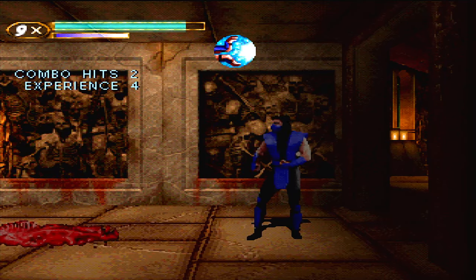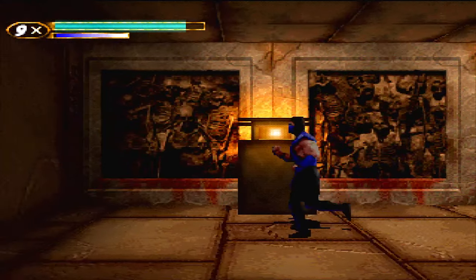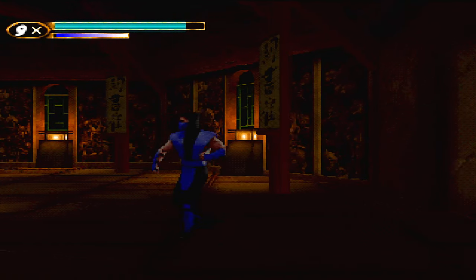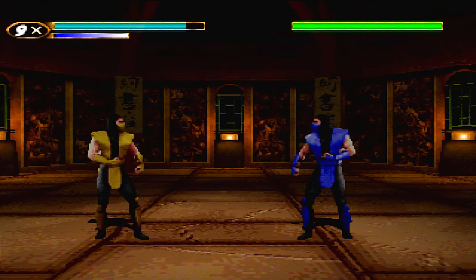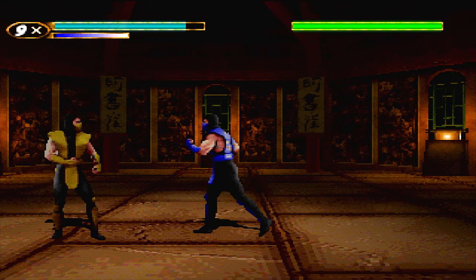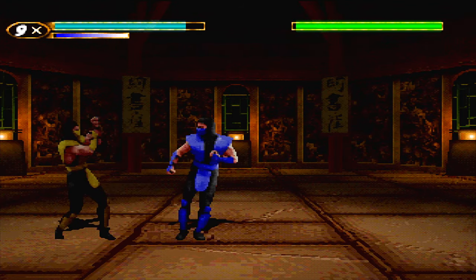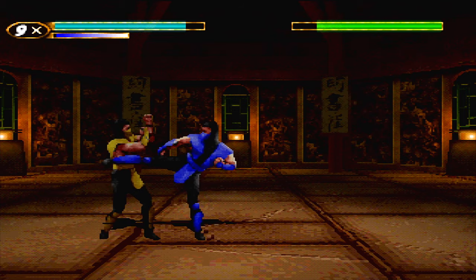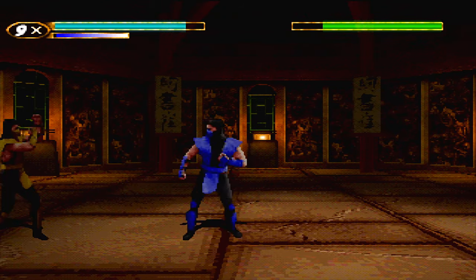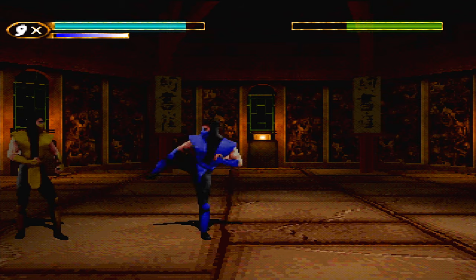This enemy is oftentimes either right here or right about here. Now, this is your first battle with Scorpion. Multiple ways to do this. If you are new to this game — I don't know if this works on any other difficulty other than very hard — if you are struggling here, you can throw out low kick.